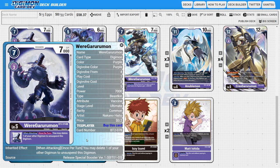Next, on to the ultimates. I'm going to be running two copies of WereGururumon — this is the BT02 version. This card is absolutely insane for the deck because of all the combo potential it has. It has a nice inheritable ability of when attacking, once per turn, you get to delete one of your other Digimon to unsuspend this Digimon. This is really good because we can combo it with Crest Gurumon — use Crest Gurumon's ability to res a Digimon, swing, then use the res'd Digimon as fodder for this ability to get a re-stand and swing again. That's a really powerful card for increasing the overall damage output of the deck.